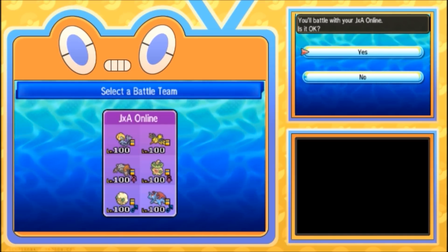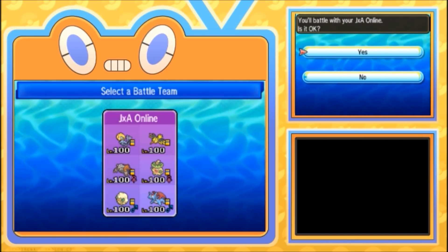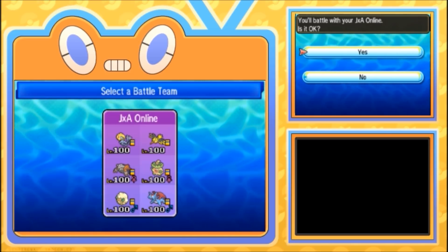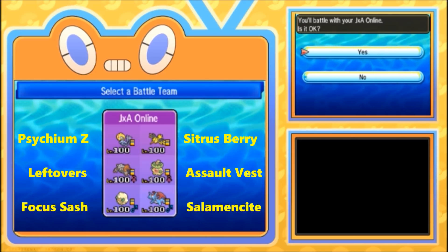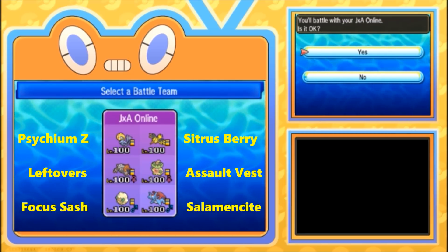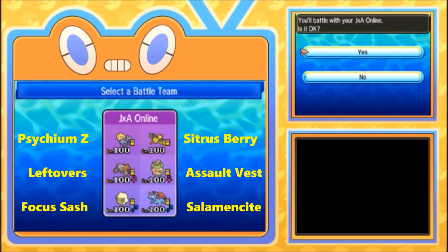The team we're gonna be using today in this VGC 2018 episode is gonna be a team based around Psychium Z Imprison Uxie. We're running a Citrus Berry on Zapdos — I decided regular Citrus Berry fits this team's play style a little bit more than a 50% berry. We're running Leftovers on Heatran, Assault Vest on Ludicolo, Focus Sash on Whimsicott, and Salmonite for Mega Salamence.